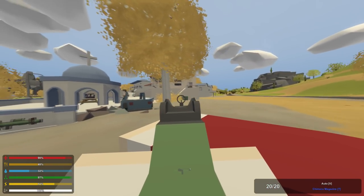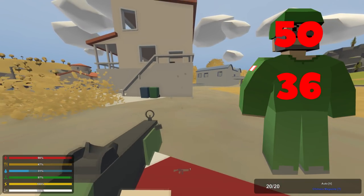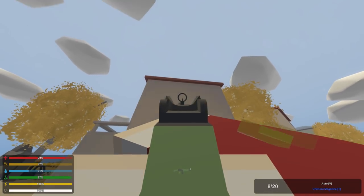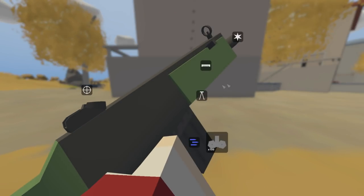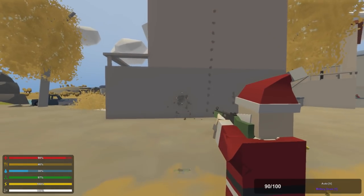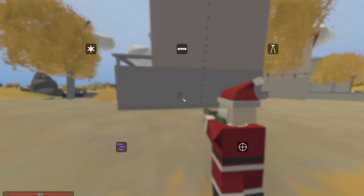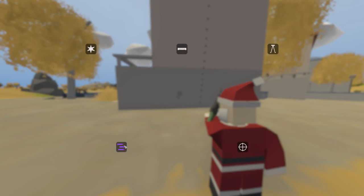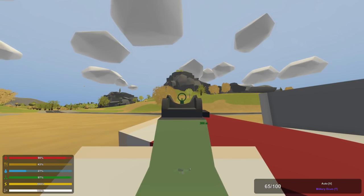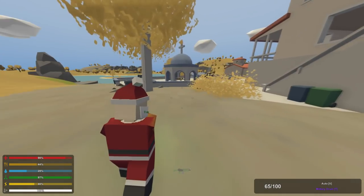Next we have the Chimera, the new assault rifle added into Unturned. This is now one of my favorite assault rifles — it has the most damage of any other assault rifle with 50 to the head, 36 to the body, and 27 to the limbs. The recoil is completely straight up — put a vertical grip on it and it's easily controllable. It takes military drums, military magazines, and low caliber military ammunition. Its range is 210 meters, tying the Swiss Cover for the best range of any assault rifle, and its durability is 500 shots.